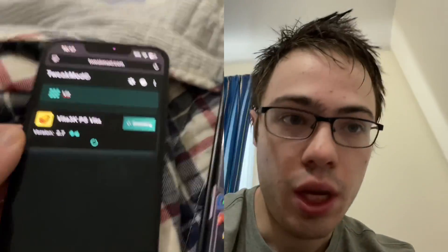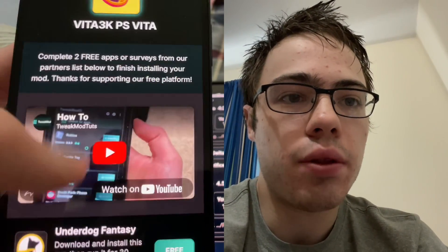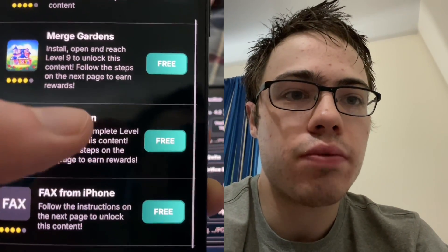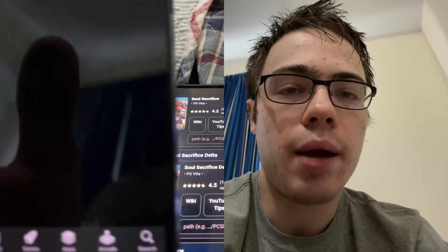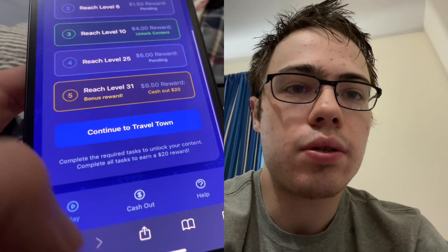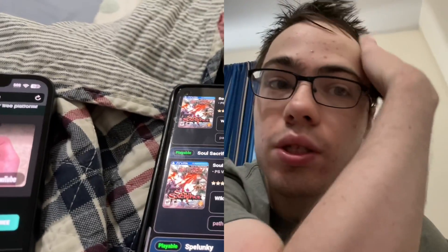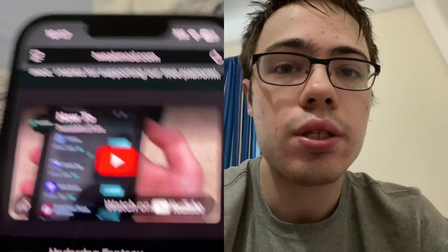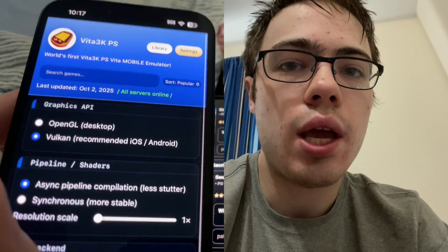It's just gonna say 'missing files' or whatever, so you gotta download two of these apps and follow the instructions — they're 100% free. So like Travel Town says reach level 9, so you press on it, press continue, and it brings you to the App Store. Reach level 9. There's also Merge Gardens with the same requirement. Just make sure you download two of the apps and follow the instructions, and then you will have the Vita 3K emulator on your device.